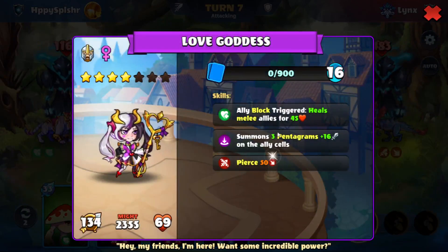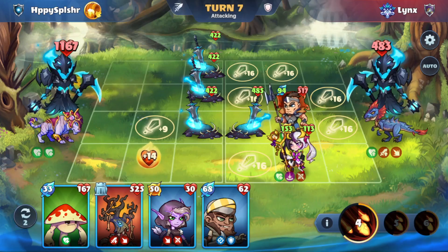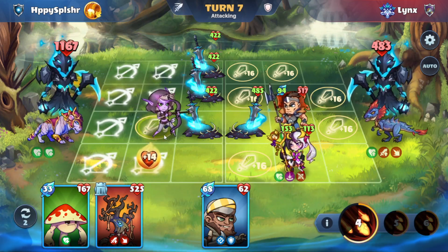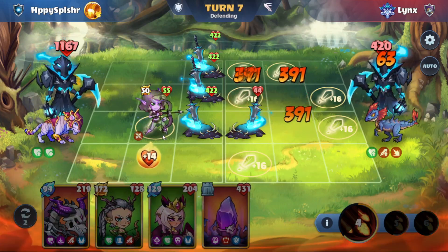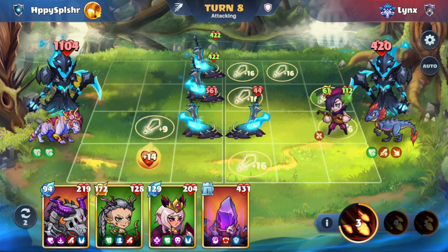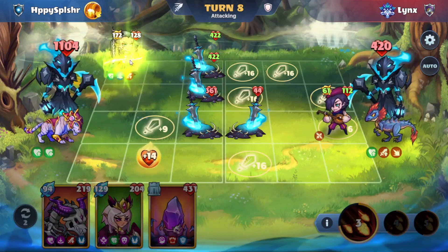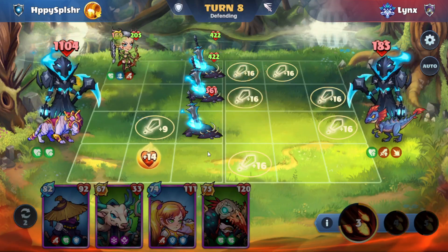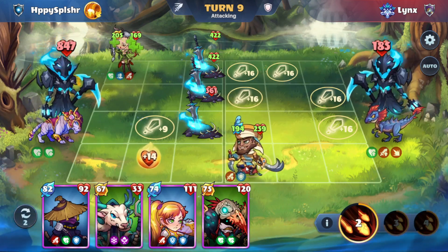We have this love goddess over here with some attack pentagrams. We'll go with this range hero over here on C2, and at this point we're just going to look to clear up heroes using our range heroes. We also win the battle against the other Soulbinders, so as long as we keep those around we will be okay.